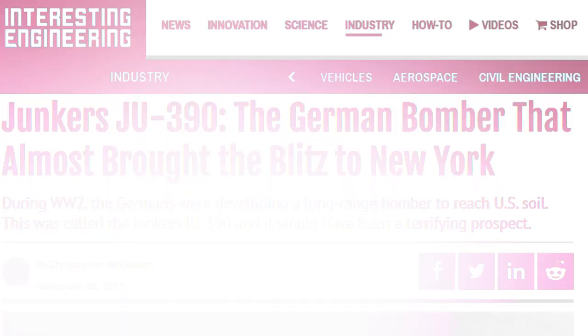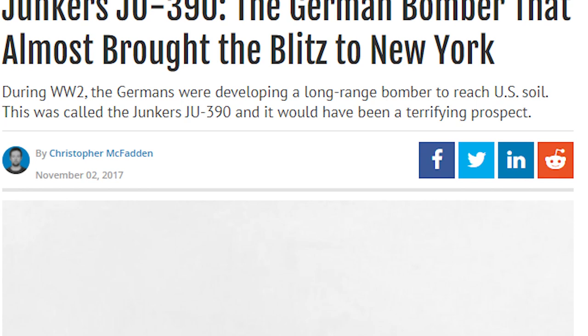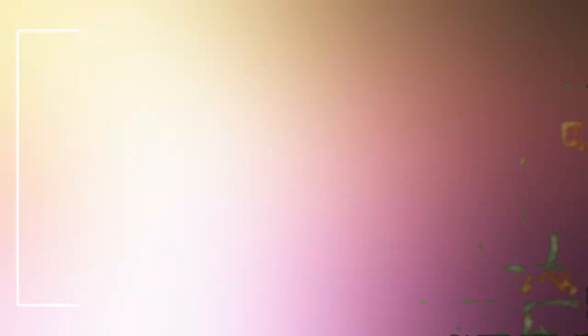Several German manufacturers submitted plans, including Junkers, Focke-Wulf, Heinkel, and Messerschmitt. In the end, only two such bombers were built: the Messerschmitt Me 264 and the Junkers Ju 390. By the time prototypes were available for testing, the Portuguese were leasing bases in the Azores to the Allies. The Ju 390 became the preferred aircraft. Claims surfaced that it once flew from Bordeaux to New York and back undetected, though overwhelming evidence discounts the story. Hitler certainly wanted to bomb New York, but never had an airplane capable of completing the mission.